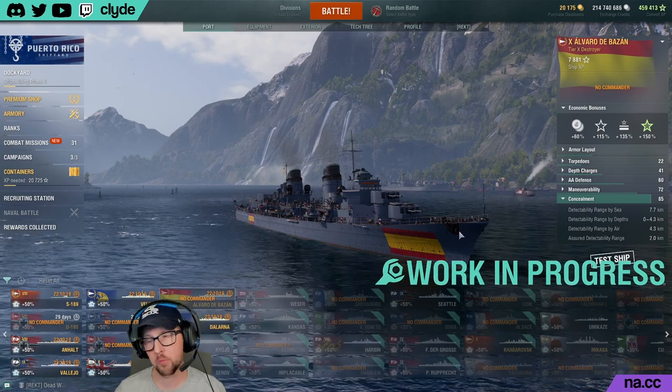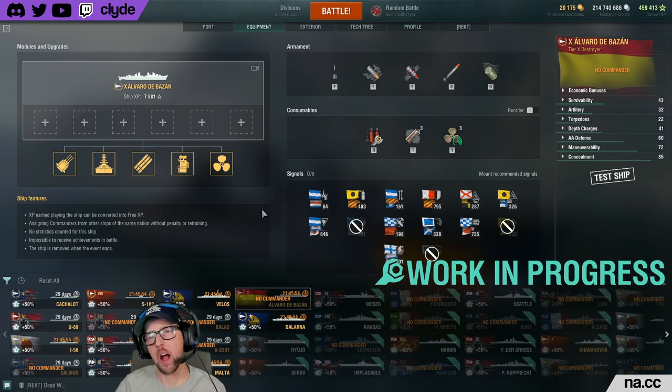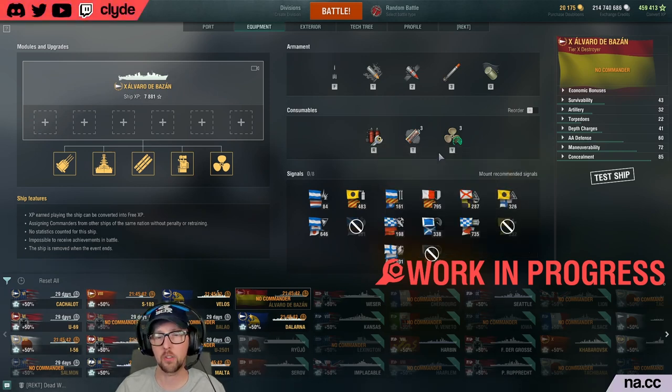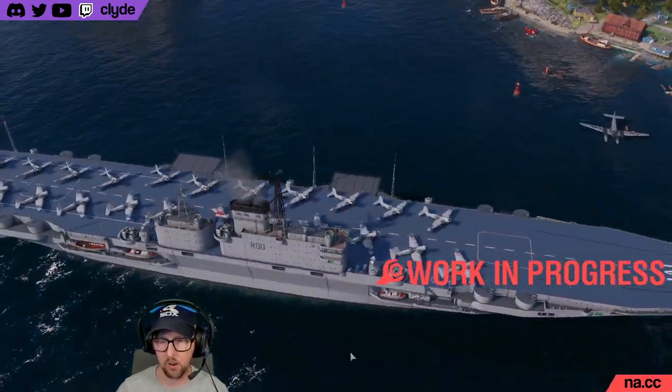Consumables for Alvaro de Basan: 8% speed boost with 120-second action time and 120-second reload, a smoke generator, and damage control party. That's it — no hull repair, no defensive AA boost, nothing fancy. What you get is that burst fire mode and a pretty standard destroyer loadout otherwise.